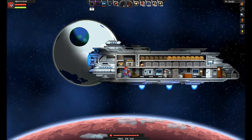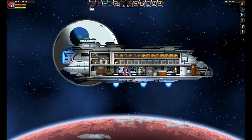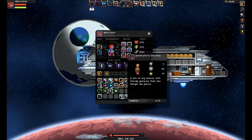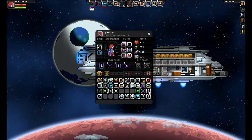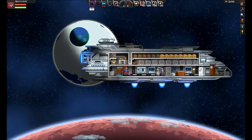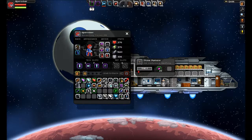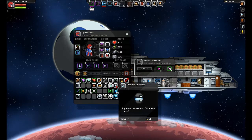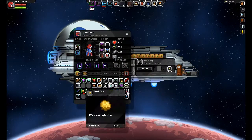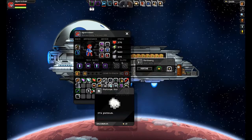Hello everybody, this is Excalibur and we are back in Starbound. The wipe hasn't happened yet, so I'm going to do what I can to see what we need. Let's take a look in my inventory — we have the rubium pants, but not the tops. I've only got plutonium ore and eight rubium, so we need to go get some more. Let's go ahead and smelt that. We're going to go and try to get some more rubium ore and get to the next tier as quick as we can.